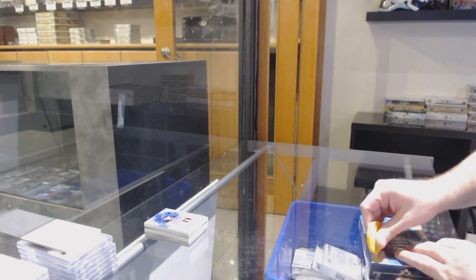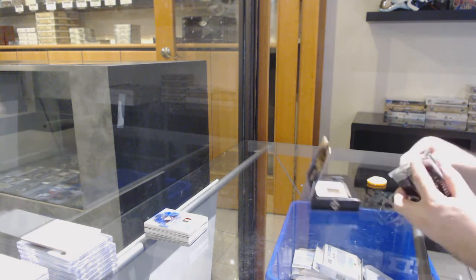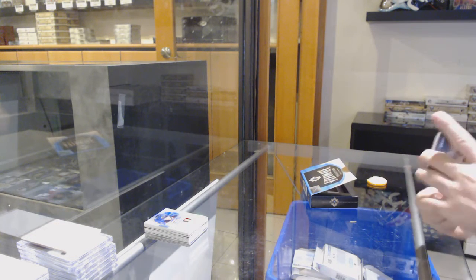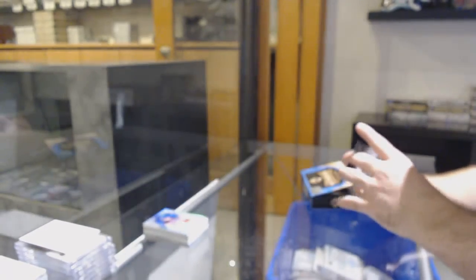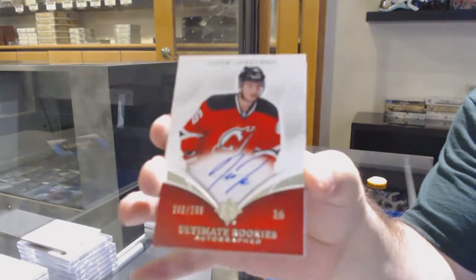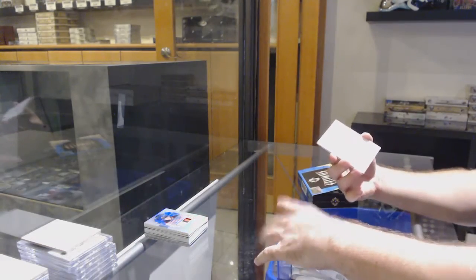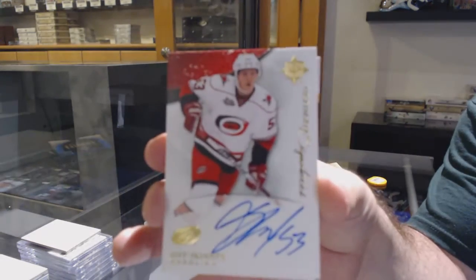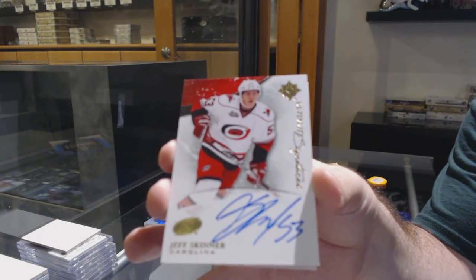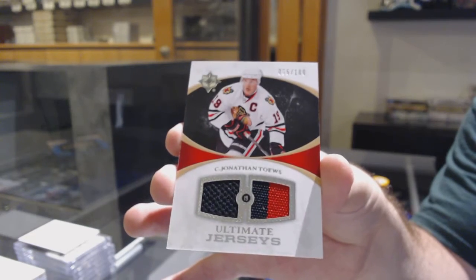And into the last one — we've got a 399 Terry Satchuk, a 299 ultimate Ricardo Yosefson, and an ultimate signature, I think this will be rookie year Jeff Skinner. Jeff Skinner, and we got number to 100 dual jersey of Jonathan Hayes. There we go, Jeff Skinner.